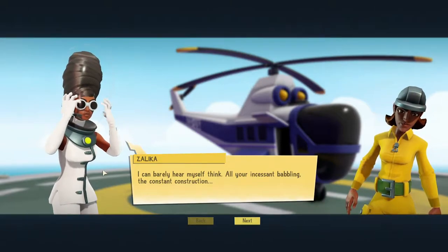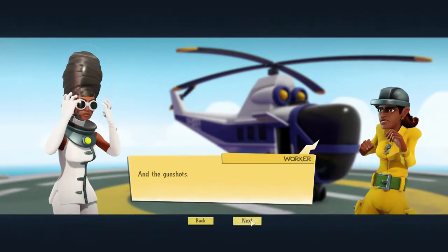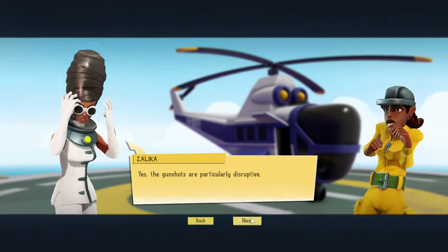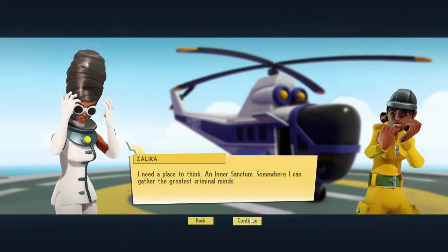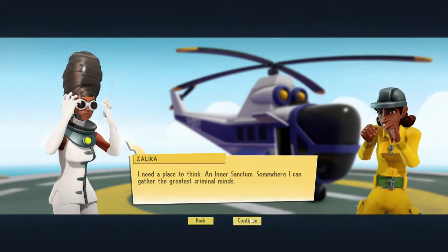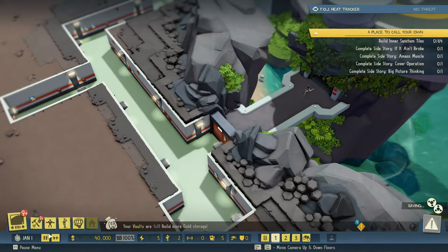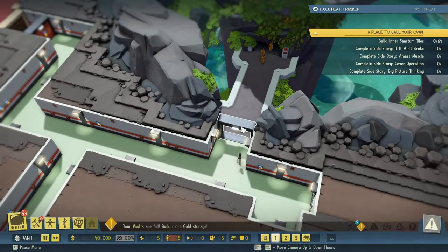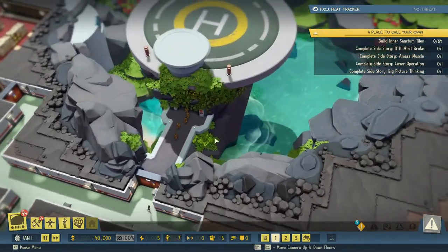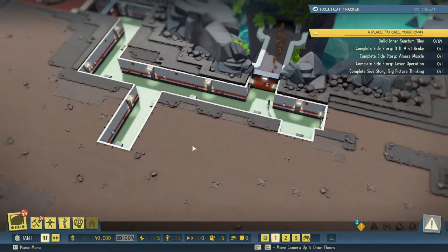Here we are — Selika arriving at our secret base. The in-game dialogue plays: 'I need a place to think. An inner sanctum. Somewhere I can gather the greatest criminal minds.' Here come our minions. Let's pause for a second, because we need to build a lot of stuff.